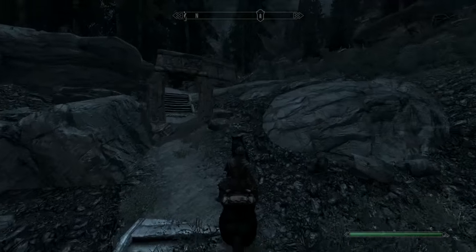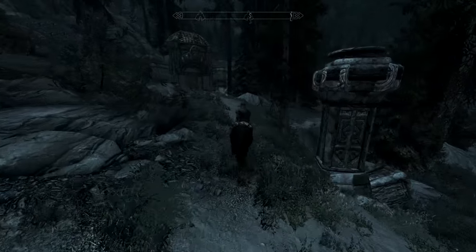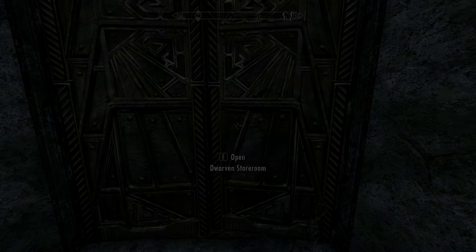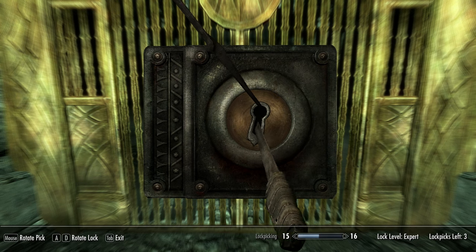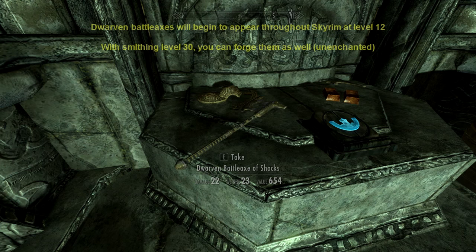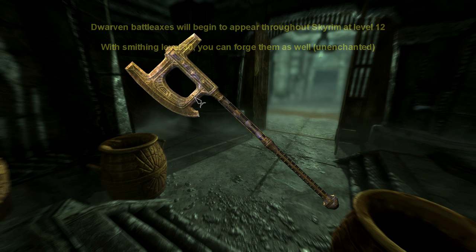Okay, go upstairs and hang right over here. Stay to the right and go to this building — the Dwarven Storeroom. There we are, and there you go. We get the nice one: the Dwarven Battle Axe of Shocks. The type of enchant is different every time, so I hope you get a good one as well. I'm really pleased with this one.